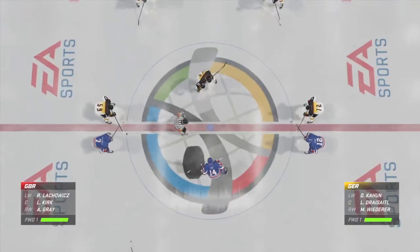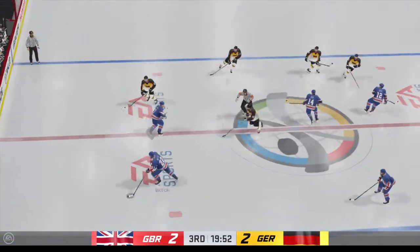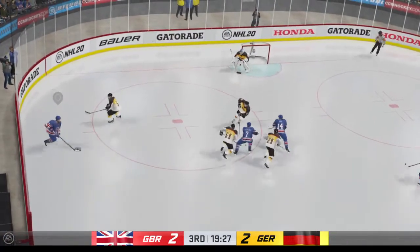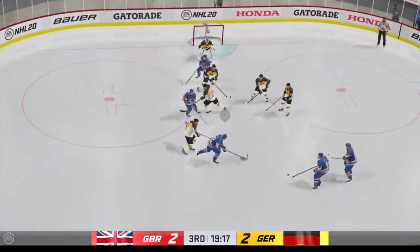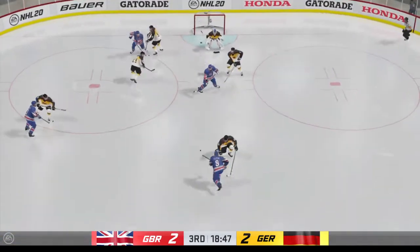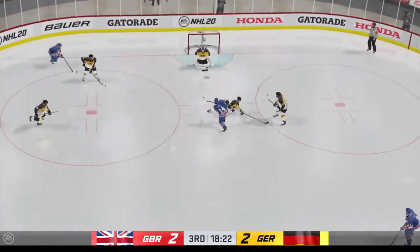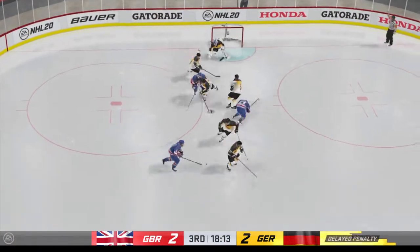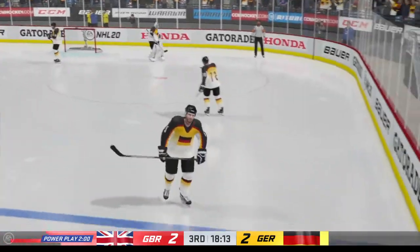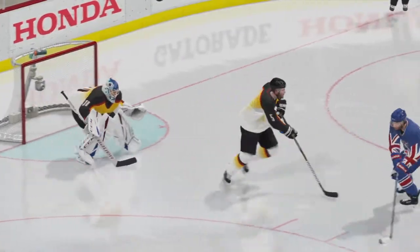They are ready to drop the puck on period number three. This one's still deadlocked as we are now underway here in the third. Takes the pass. Back at the point, they set it up. Misses high. When you shoot it from that distance, it's not necessarily just— oh, that's going to be a penalty. They're going to have to call that. Play blown dead. Penalty coming up. And he's off to the box for two for tripping. Not much of an argument there. It's stick between the players' feet.